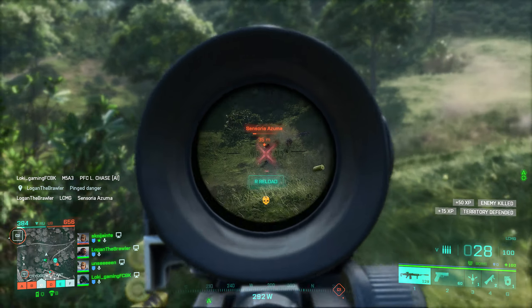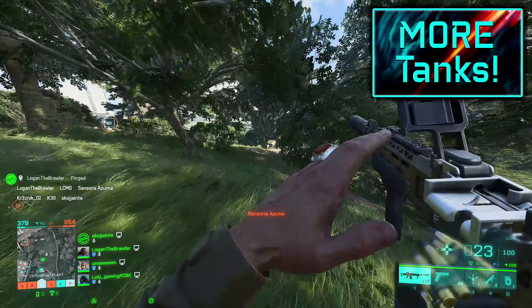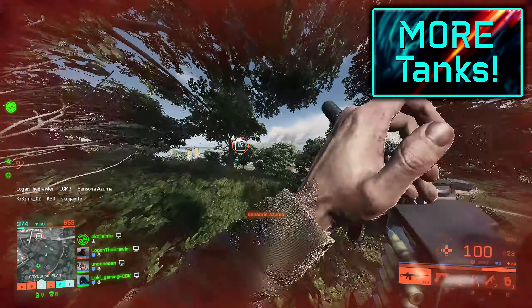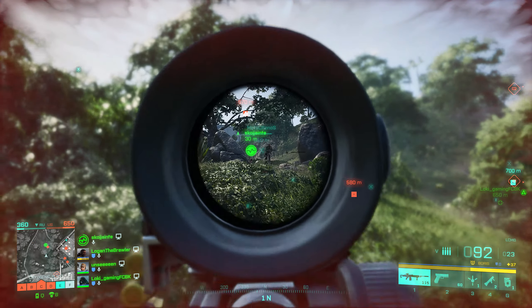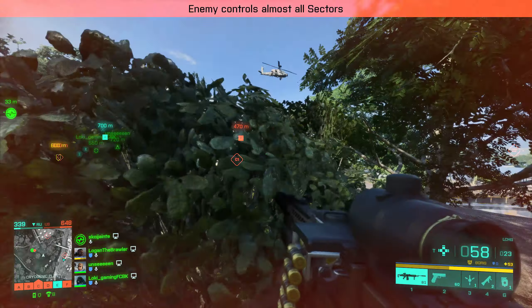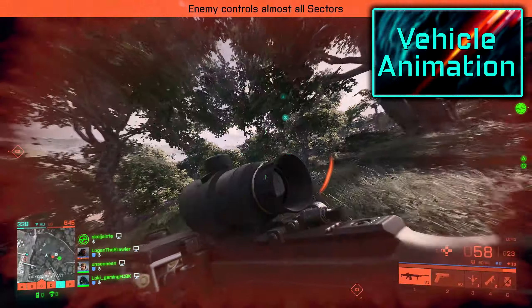Starting with news on the ledge grabbing. In the beta, players might have noticed that you could not grab ledges that were placed higher than yourself and pull yourself over. Confirmed by DICE core gameplay designer Drunksee, the ledge grabbing is coming in the full release of the game, meaning you'll be able to grab the ledge over your own head and pull yourself up. Great feature.